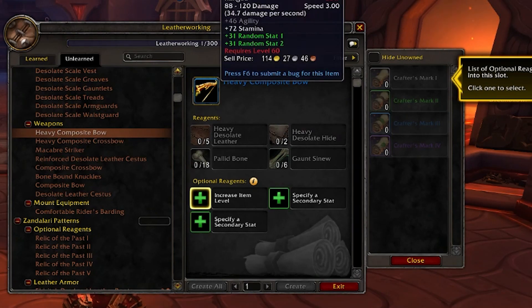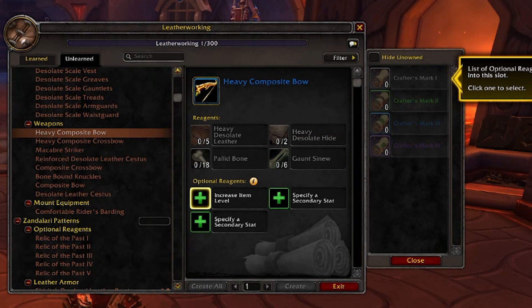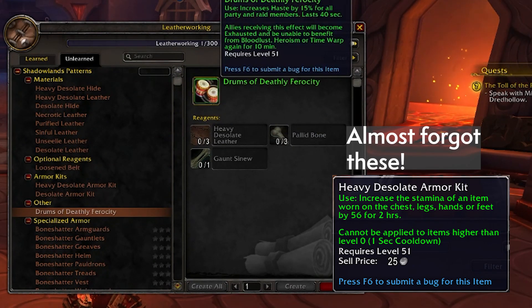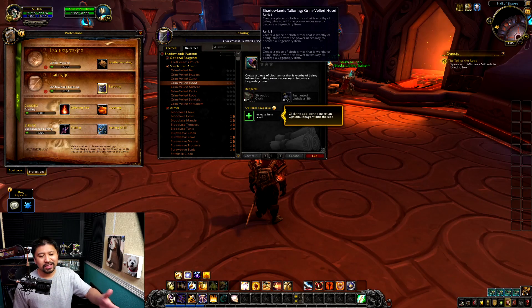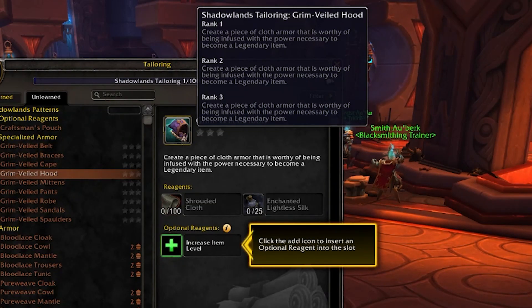The differences between Crafter's Mark 3 and 4 appear to be nothing right now — I'm writing these off as placeholders that still need testing. It's still pretty cool that you can specify secondary stats on your weapons as well. The rest looks like standard fare — they can make drums as usual, and keep in mind the haste buff has been nerfed down to 15%, as has the actual Bloodlust. There's also a Loosened Belt that increases the duration of well-fed effects. For legendary crafting, recipe ranks are present but seem to do nothing yet.